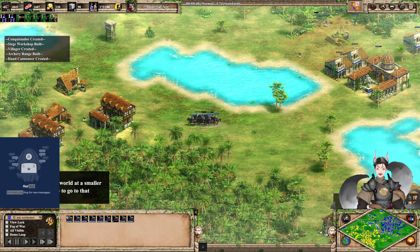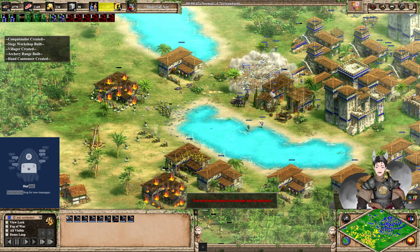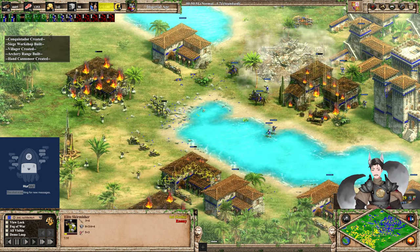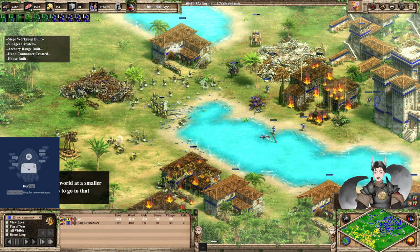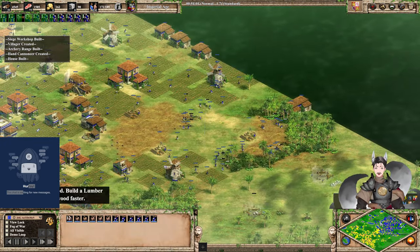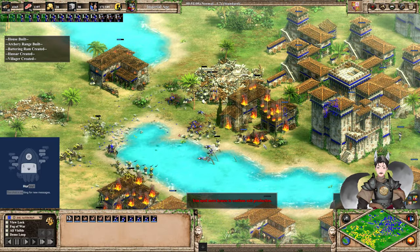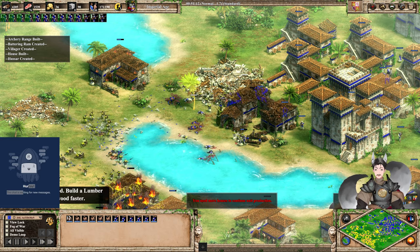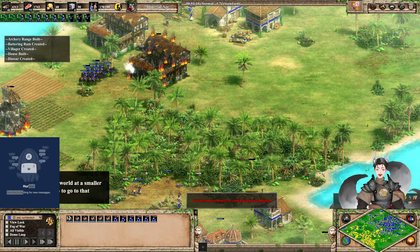Some Conquistadors are pushing forward trying to hit reinforcements. Blue is low on population space and needs to pull out some housing. Build maybe 20 housing in case he loses his castles — he doesn't want to be population capped. Now he's trying to transition to Hand Cannoneers. That is the better transition at this point in time rather than the Conquistadors. They also get bonus damage versus infantry.